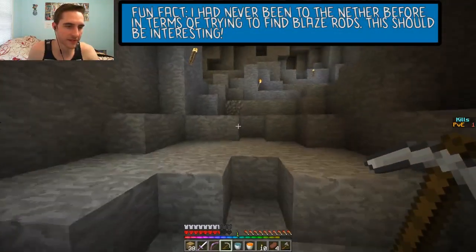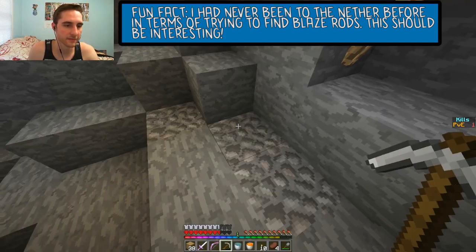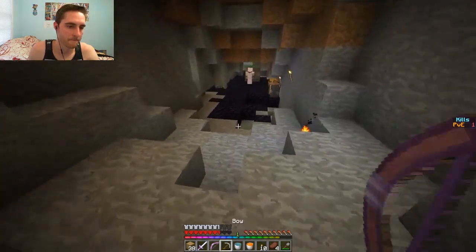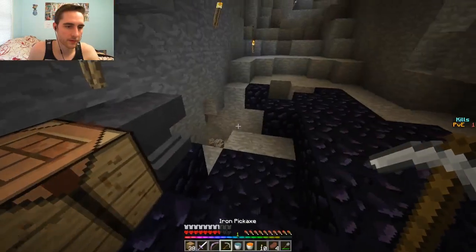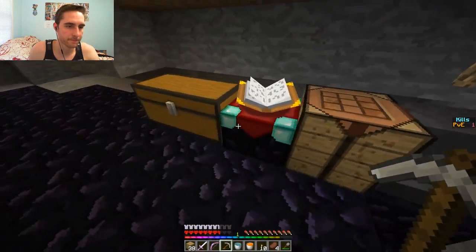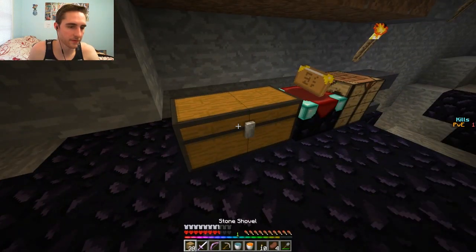What do you guys want to do? Let's make a portal. Collect our stuff first. I'm mining up some redstone and exploring this little lava area while you guys collect everything. We need more flint - do we need more flint? I think we have a couple of extra feathers so it's good if we grab flint now. I'm farming for it.